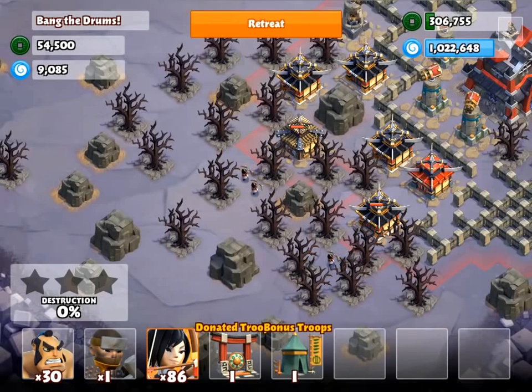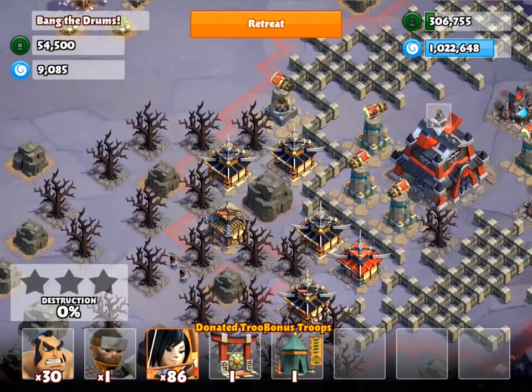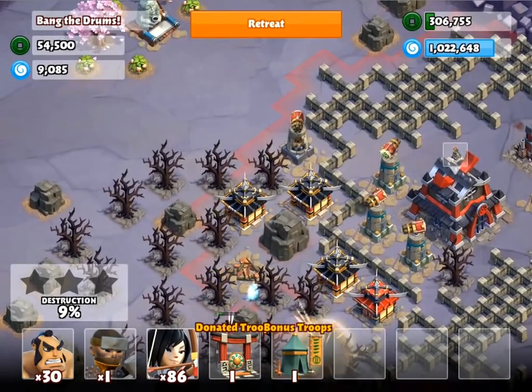You can use a couple of archers and quickly take these outside buildings down. But the rest are in range of the drums. Now you really need to spam your troops in here hard and fast to take them down as quickly as possible.